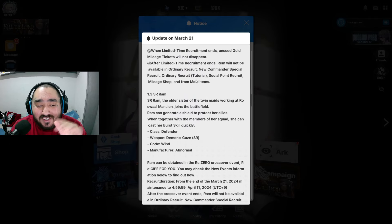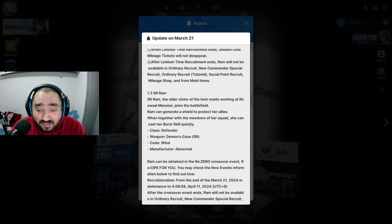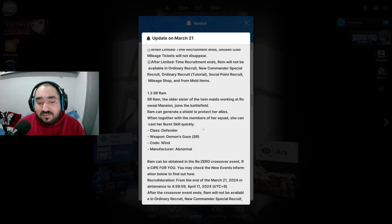After that, Ram — and this is the best part of the patch notes in my opinion. SR Ram generates a shield to protect her allies, and when together with members of her squad, she can cast her burst skill quicker. I'm assuming she's going to be a 4-cost burst, but if she's with her sister or with Emilia, she becomes a 2-cost, similar to Blanc. I think it's a bit frustrating that they are making this synergy before they actually make a good synergy for Elysion.